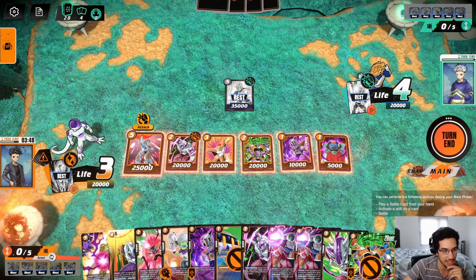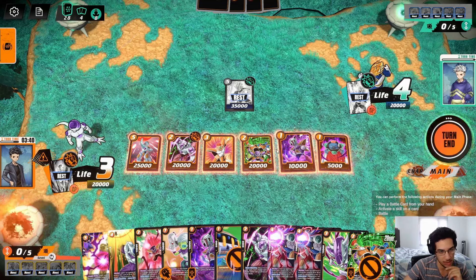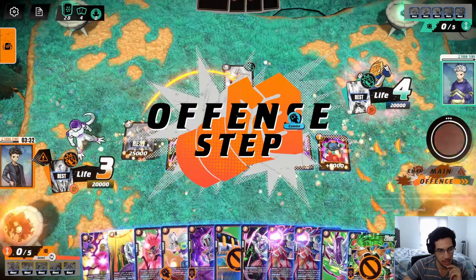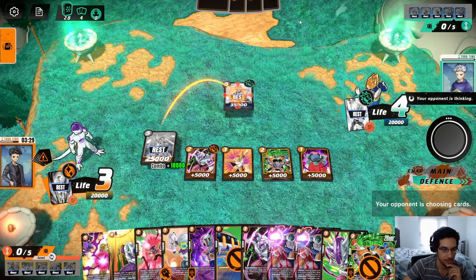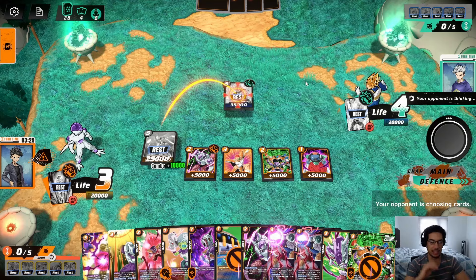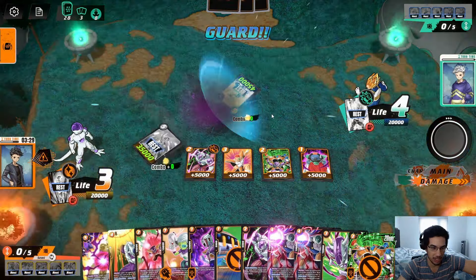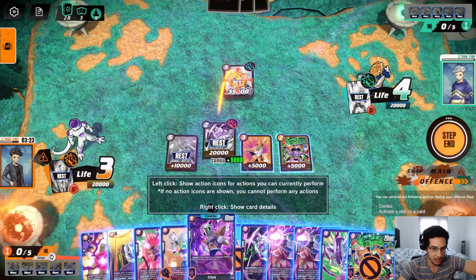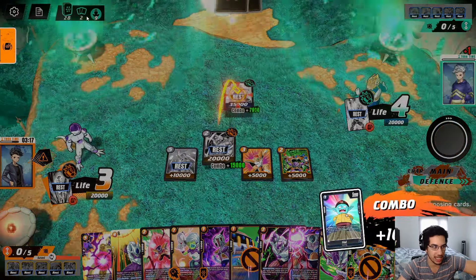I can actually threaten that Vegeta with this Frieza to force the opponent to give me one more card. Or do I just go 20, 20, 20 a bunch of times? I'm kind of scared that if I give them too many cards the opponent will just do whatever. Why don't we just go like this — force the opponent to give me another 10k? They have four cards. We have three more attacks here. This Ginyu package where I can go Raccoon into Ginyu for free and then get two cards back is good.